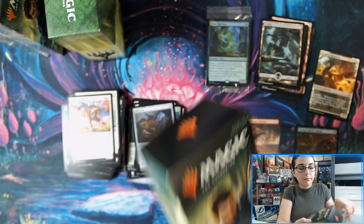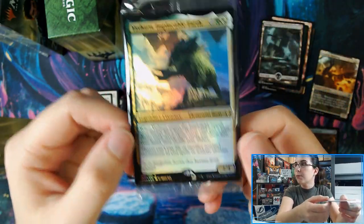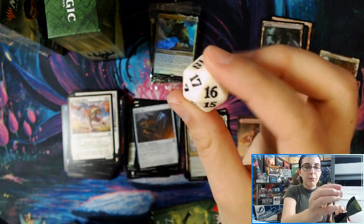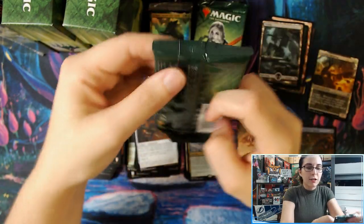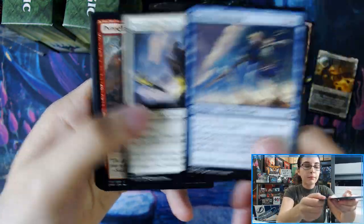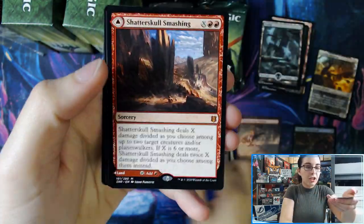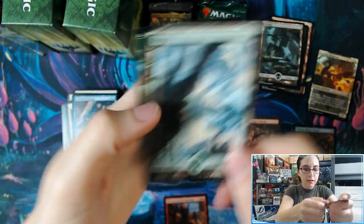Kit number two: hey, we just saw this dude — Yasharn, Implacable Earth again. For our stamped promo, we have Elemental Boar, a Selesnya-colored rare. We have the white pre-release die with the Zendikar Rising set symbol. Pack number one, kit number two gives us Shatterskull Smashing — a mythic right off the top, with Shatterskull the Hammer Pass on the back. Very nice start to kit number two.